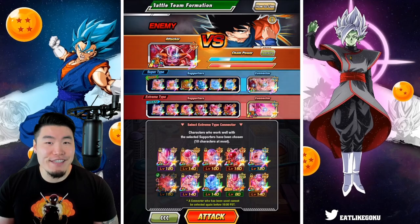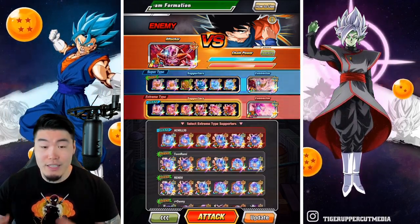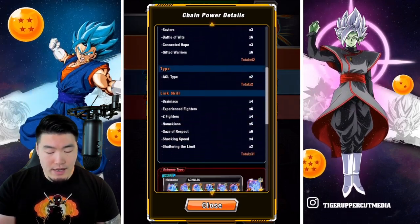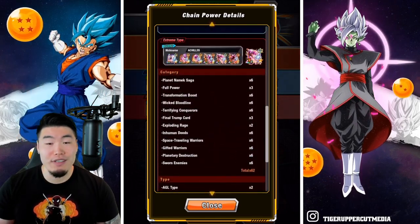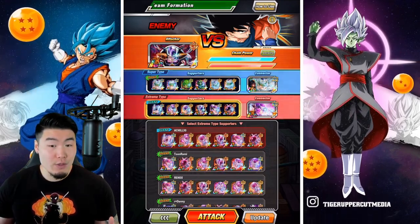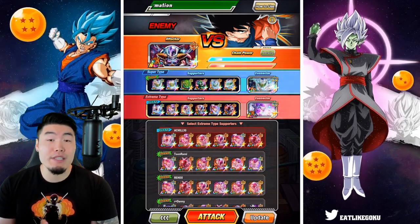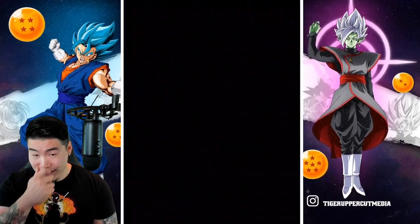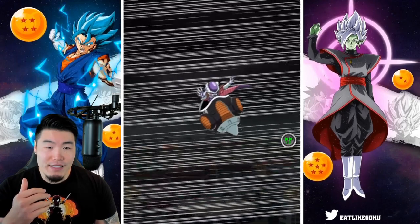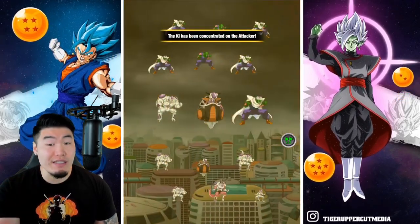I did find some pretty good teams on my friends list this time. We have our LR first form Frieza for the attacker, supporter team full Piccolo, and then for the supporter on the extreme side, we have all Friezas. For the super side, we have 42 categories, 2 types, and 31 shared links. Feeling pretty good about this first run. We might not get a crazy score, maybe not like 130 million, but it should be top 1% material at the very least. We should be getting that tutorial because I recently switched from an iPhone to an iPad, so it's going to give us a little more time to select our defenders. I think I want to go for the Friezas.